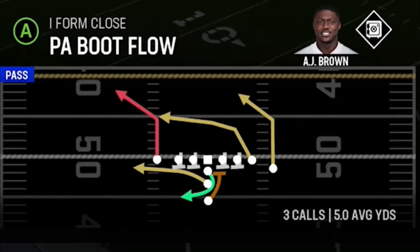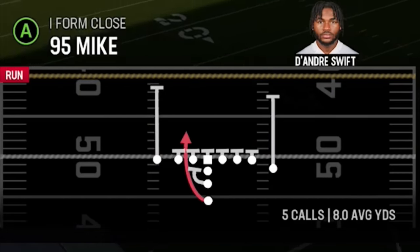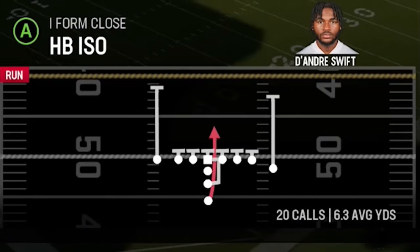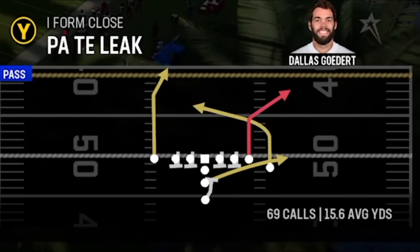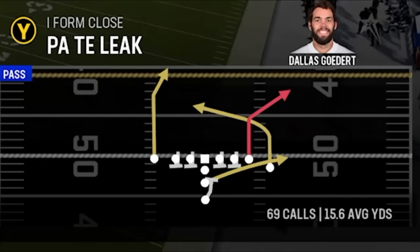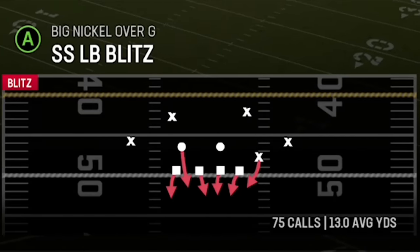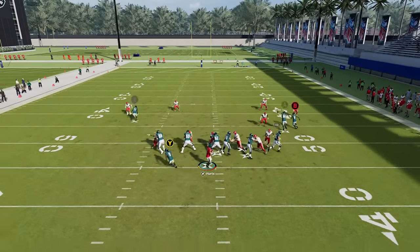You can see how this can easily be a one-play touchdown from any man coverage — whether it's cover one or cover zero. One of the best things about the I-form close in the 49ers playbook is it has more plays than the typical formation I've shown out of the Denver Broncos, including some really good run plays I'll show in gameplay videos soon. It also has the PA Titan Leak, which I've shown as a one-play touchdown against just about every defense in the game — but with no adjustments it's a one-play touchdown against cover zero, which is what we're mostly focusing on.